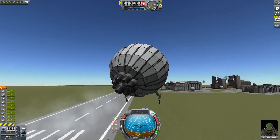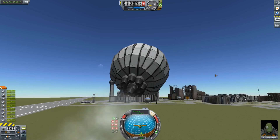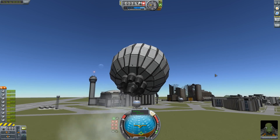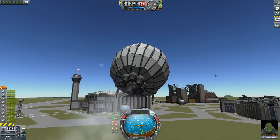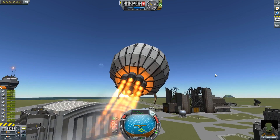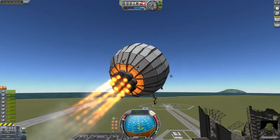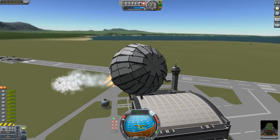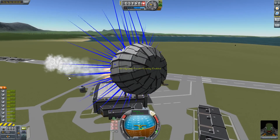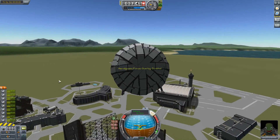Oh dear. This does not have a good thrust-to-weight ratio for what we're doing. Come on, pull it together. All right, we're going up slightly now. Do we have afterburners? Yes, we do. All right, we have afterburners. Everything will be fine now. Oh my god, this thing flies ridiculously slow, probably primarily because of the massive amounts of drag and lift in opposing directions and all sorts of forces messing it up.